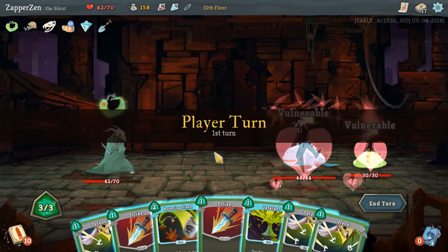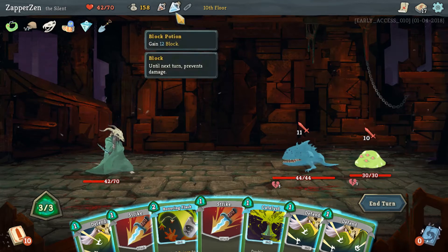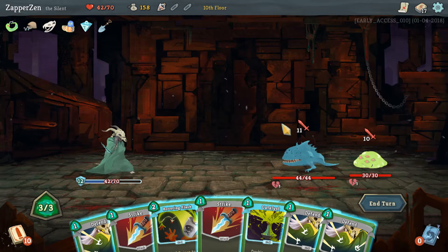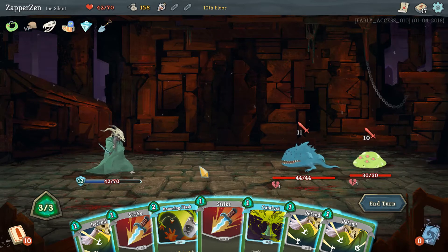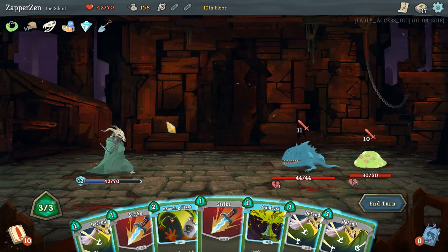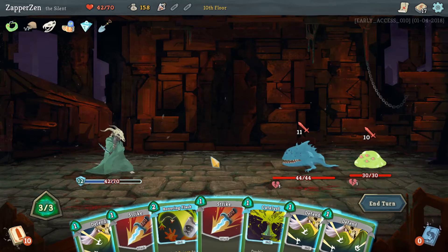Getting this relic right before chest is huge, because now we get the Centennial Puzzle and the Shovel - which is outrageously good for digging up tons of relics. Jawworm and slime? That is way too much damage to be coming out this early. We need to emergency block.